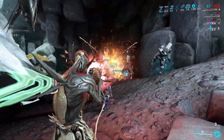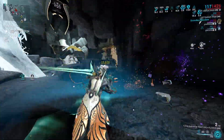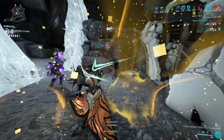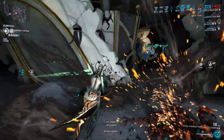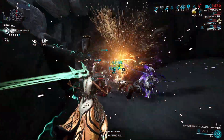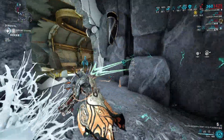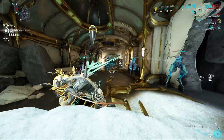For arcanes, I like to run Energize and Guardian. However, if you want a higher armor buff for your team you can run Molt Vigor over Guardian. Energize is a very important arcane as it ensures that Oberon keeps its energy up.